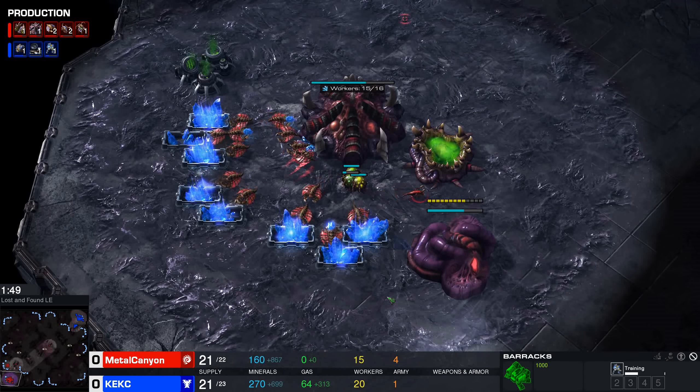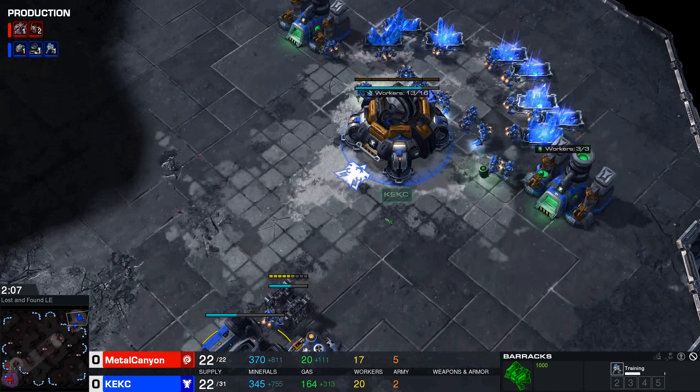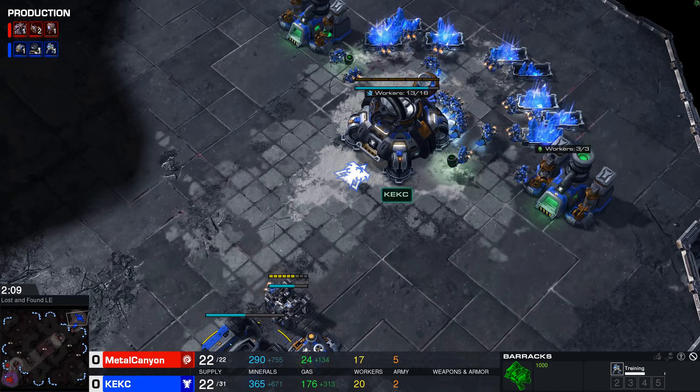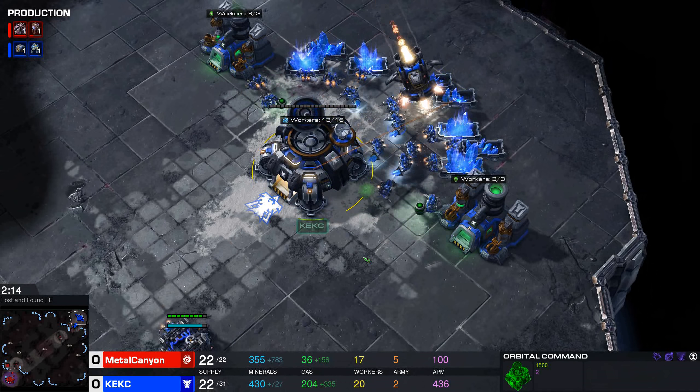As you can see, I'm keeping my minerals down at a fairly okay rate. Never floating too many minerals and gas, which all the pro players keep at pretty much zero all the time because they use their resources well. He did go for a Command Center upgrade to the Orbital Command, which allows him to drop Mules and increase his resource income by quite a lot.